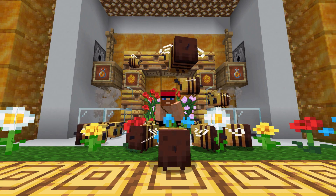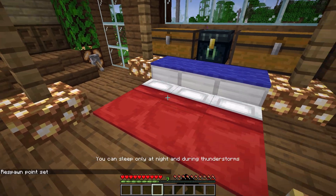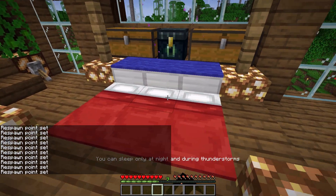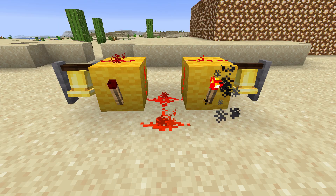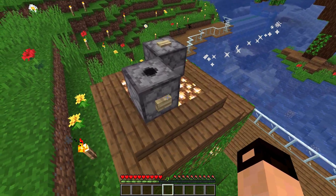We have some more item additions and changes as well. Right clicking on a bed will reset the player's spawn point, even if it's daytime. It also shows the message 'respawn point set' in chat. Bells can now be powered with a redstone signal, making very annoying alarms possible. Firework rockets fired from a dispenser travel in the direction they were fired.